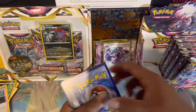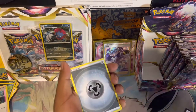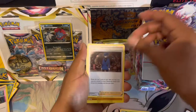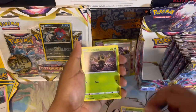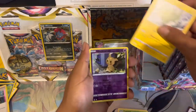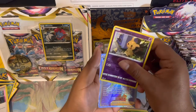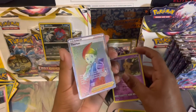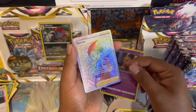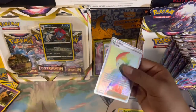We got another hit from the left side — last pack magic on this left side! Metal energy, Roserade, Cascoon, Ralts, Gligar, Phanpy, Bronzor, electric, Mimikyu reverse — I see shiny again, might be another full art. And we get a Thorton rainbow rare full art! Check that out — nice holo pattern on the back, all those lines are textured in there. Pretty sick.